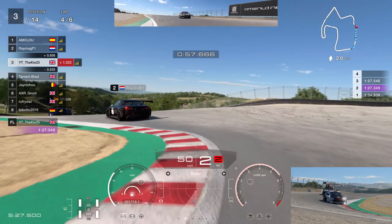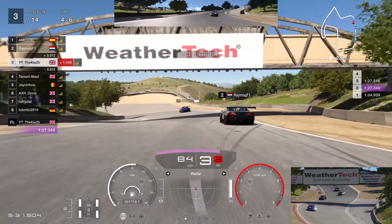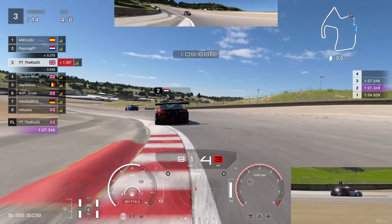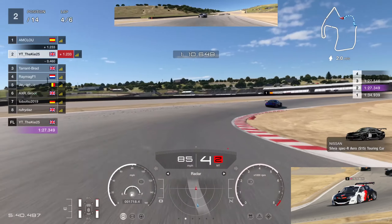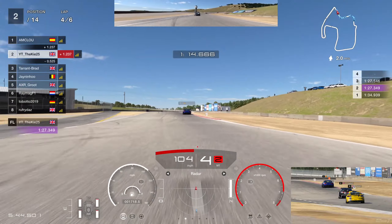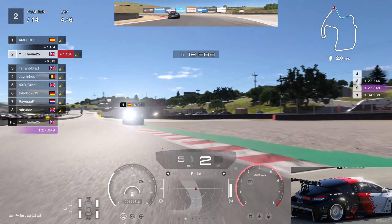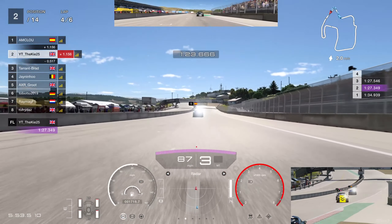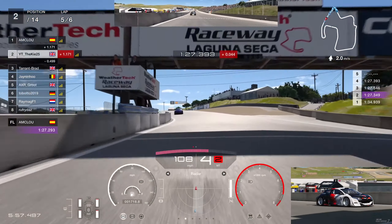With Daily Race C being a bit more enjoyable with the strategy element, we've been mainly doing Daily Race C, but this combo is pretty good. We're getting very close to P2 now — he makes a little mistake, hits the curb funny, goes onto the gravel and has a massive spin. Unfortunately for him that's pretty much his race over, and we are up to P2. We're right behind the leader with only two more laps to go.